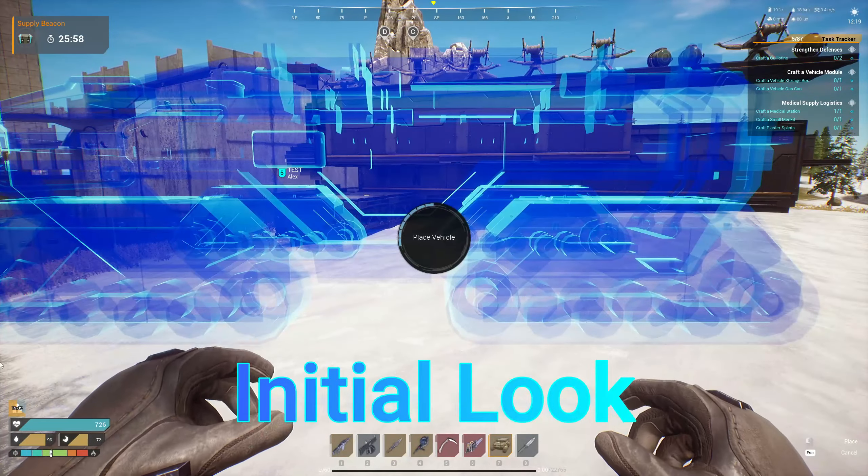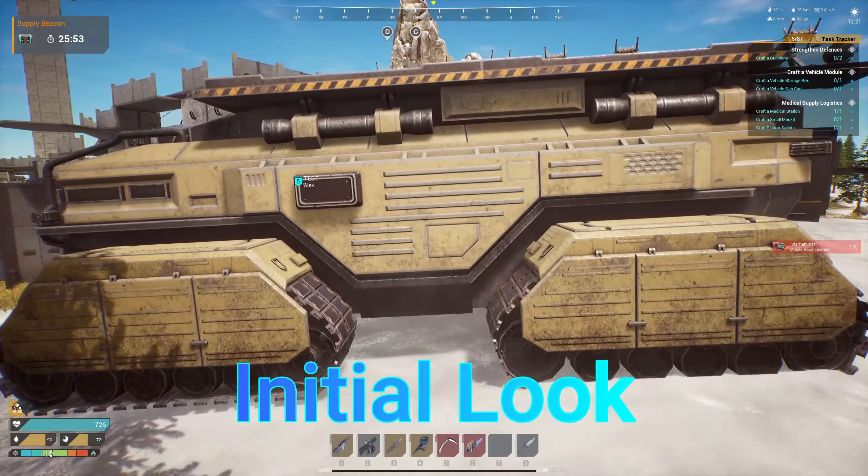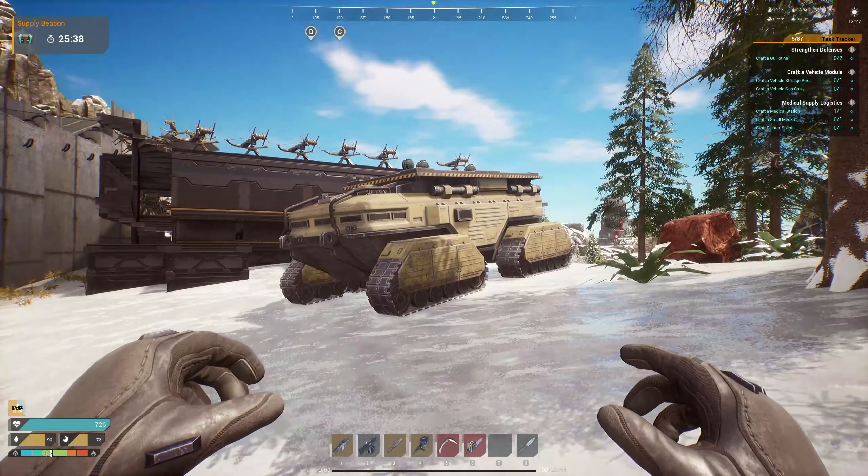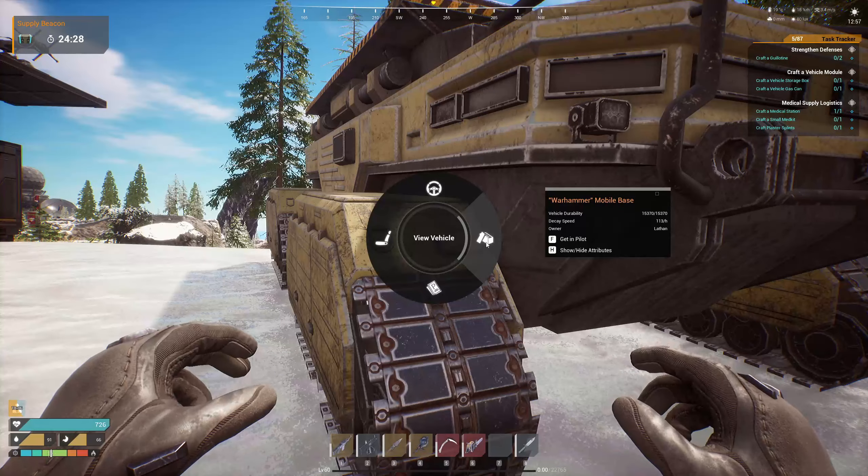Our initial reaction is that it looks cool — this thing looks awesome. It takes a really long time to build, about 10 minutes to build and about 15 seconds to place it down. It reminds me of the elephant from Halo 3 if you're familiar with that game.